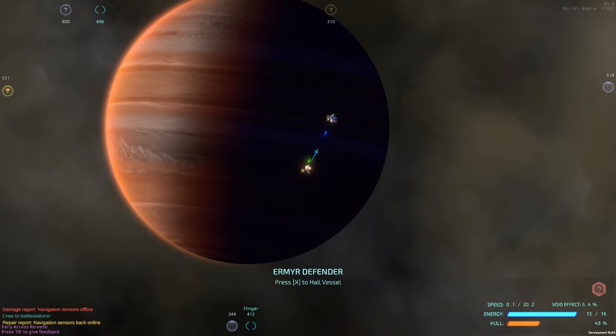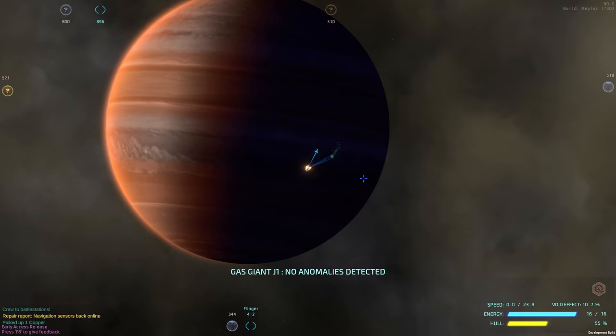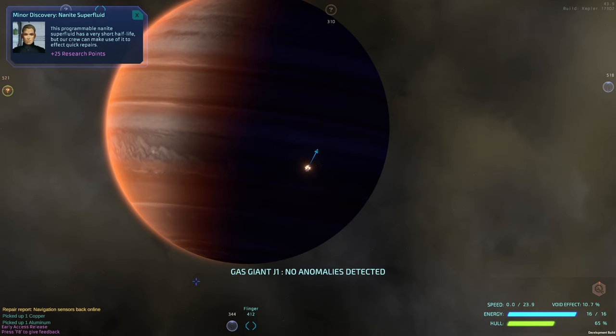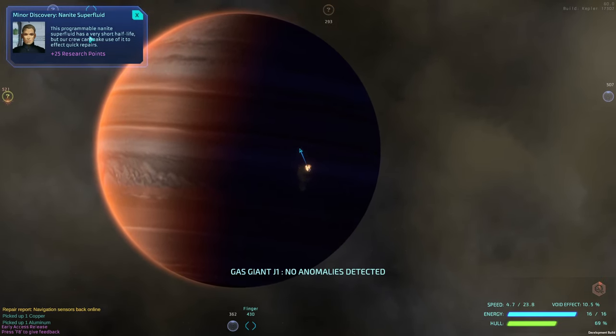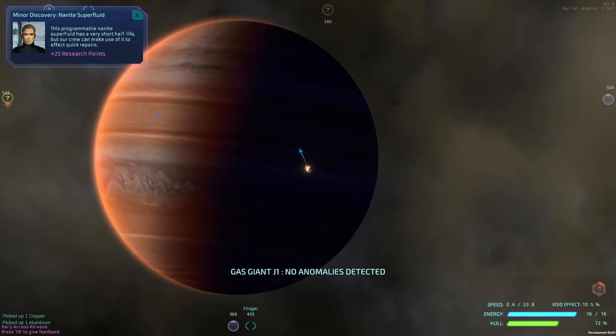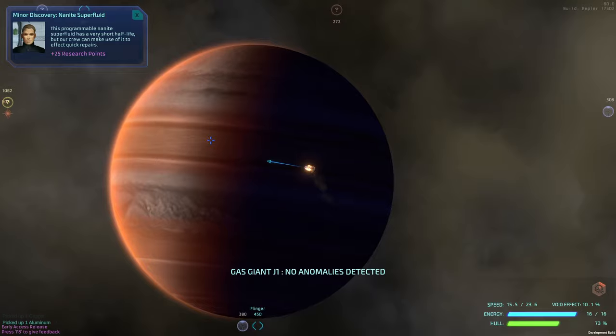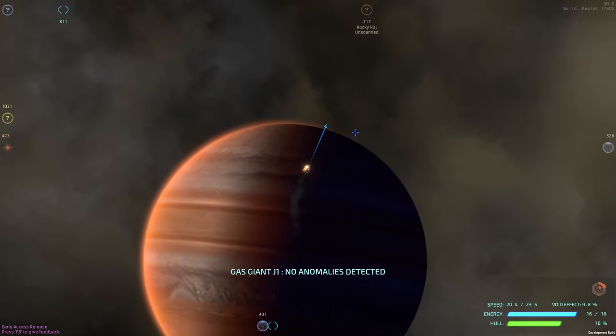There we go, slowly chewing through. We got him! Navigation sensors background line. We picked up something: nanite superfluid program — crew can use it for quick, effective repairs. So basically they're protecting this place up here.